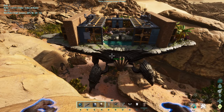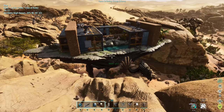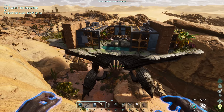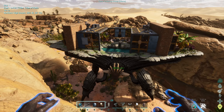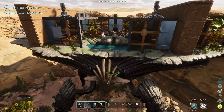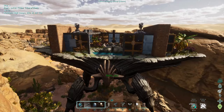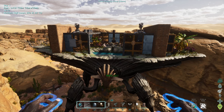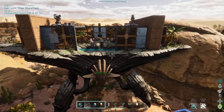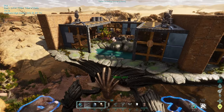Hello everyone, Ruby here. Today I'd like to talk about the Oasisaur that came out with ARK: Survival Ascended Scorched Earth. It's one of the new dinos, and it's a dino that acts like a platform saddle wherein you can build a base on top of it. It has some pretty cool stuff on it too, but I'll only be touching on building since I'm primarily a builder in ARK.